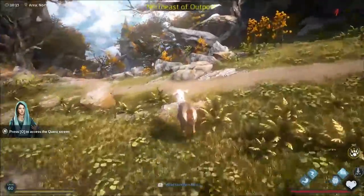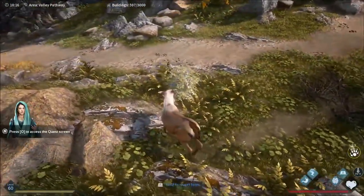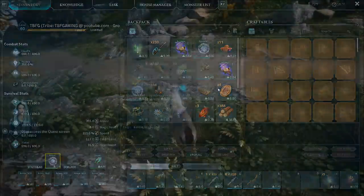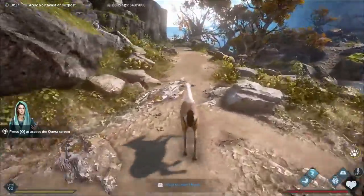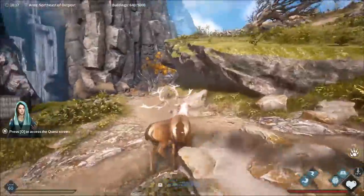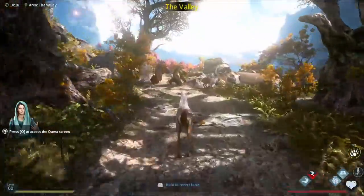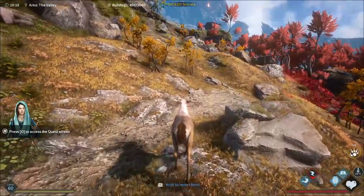It doesn't look like this one gathers anything. The only real purpose for this one is you can travel quite fast. I wonder why we turned into one without antlers - we need antlers. If we're a girl elk, we better stay away from that one - they might want to mate. It travels pretty fast, so if nothing else, you can get from place to place quite quickly. Stamina goes down fast though - let's let that stamina get back up.